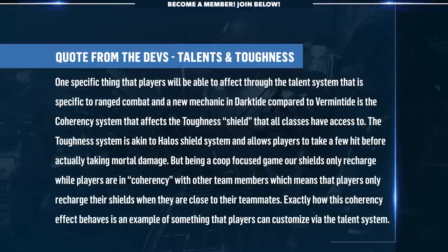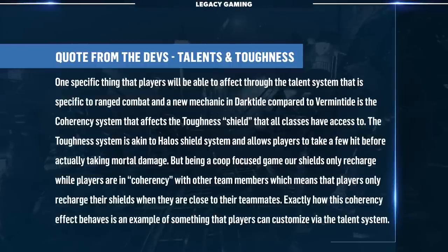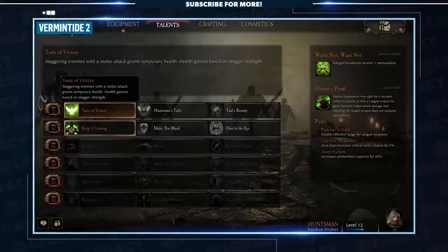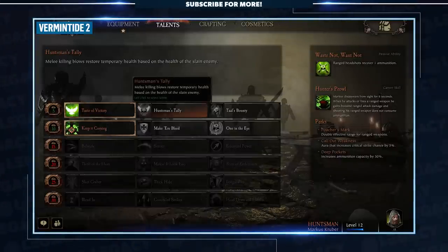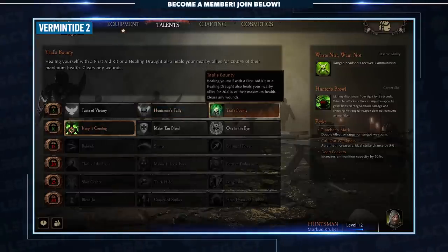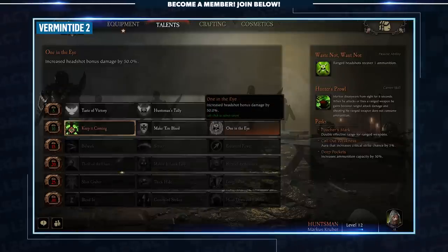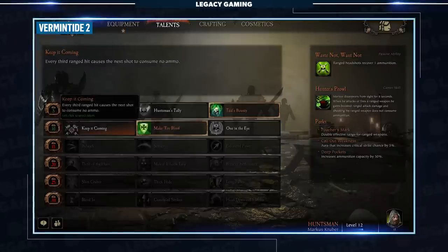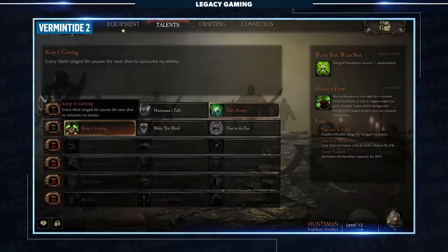The toughness system is akin to Halo's shield system and allows players to take a few hits before actually taking mortal damage. Being a co-op focused game, shields only recharge while players are in coherency with other team members — only when they're in close proximity to their teammates. Exactly how this coherency effect behaves is something players can customize via the talent system. If we use Vermintide 2 as the model, players will gain access to a new tier of that class-specific talent tree at levels 5, 10, 15, 20, 25, and 30, with three options per tier. The devs have confirmed this is the game plan, but tweaks are still being made.